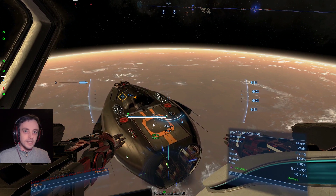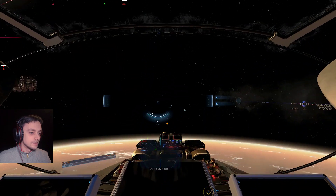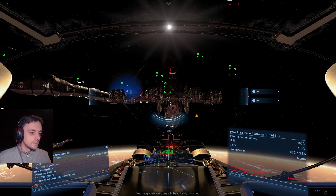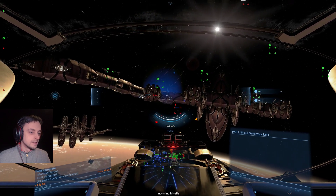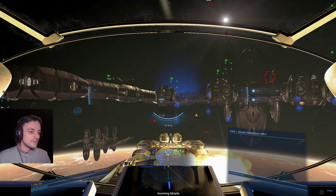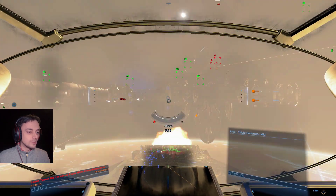We've got to take it on — Paranid defense platform — straight away. Let's find a target. Incoming missile — yeah, I thought that might happen. They're going to blow me up in no time. Next time I shall have to take another approach. This did not work at all.